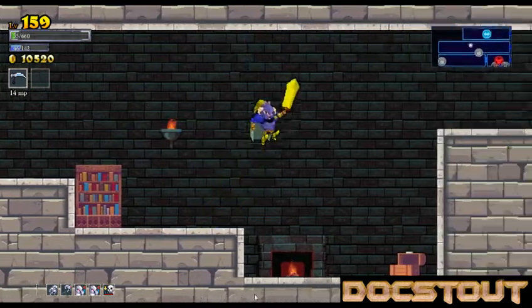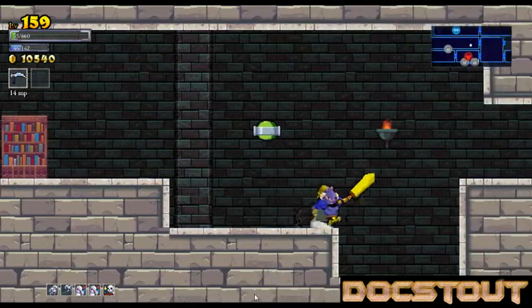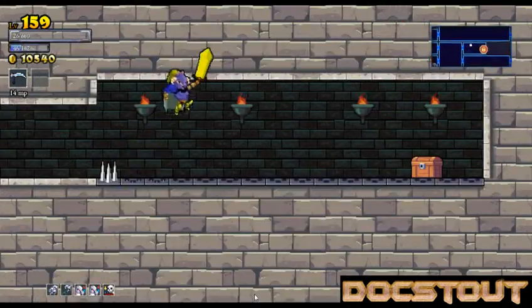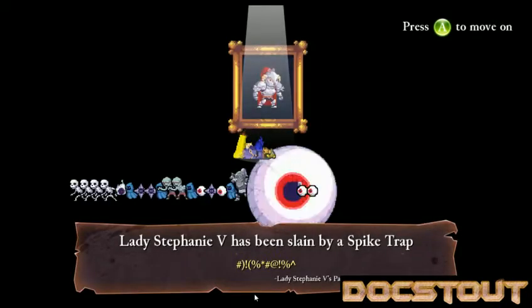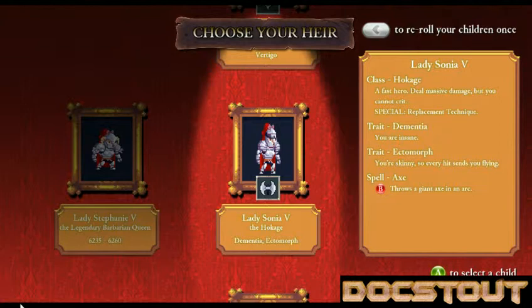I might be able to survive another room or two. Fifty-six hit points out of six hundred and sixty — I'm not going to survive long if I stay in there. Well, that sucked. Lady Stephanie V has been slain by a spike trap. All right, new heir. Let's, real quickly, when we're choosing our heir, I want to do a quick alt-tab look in the chat.